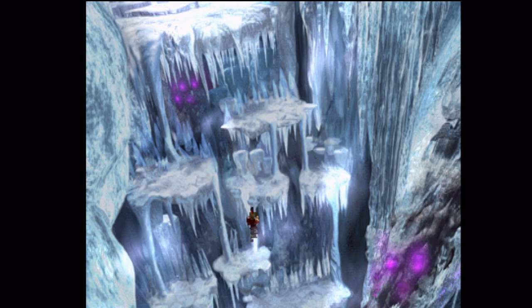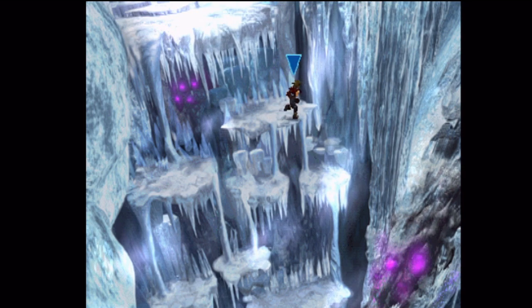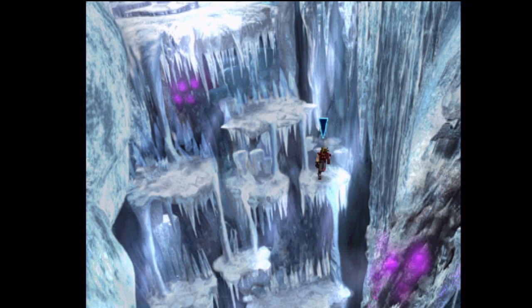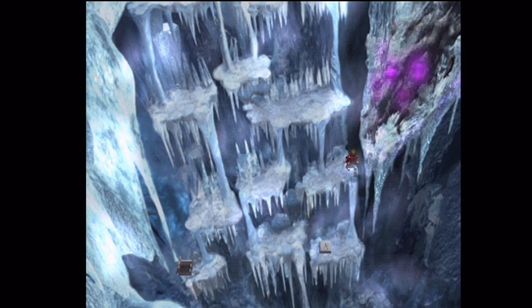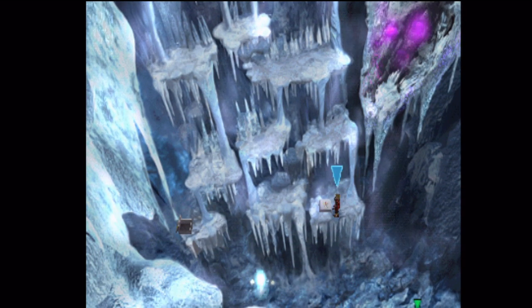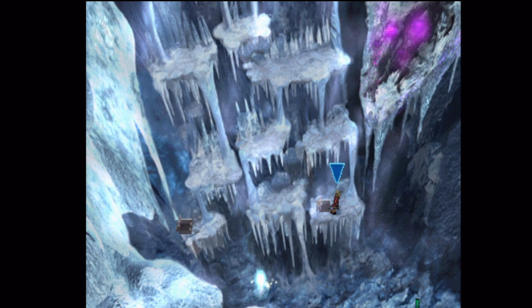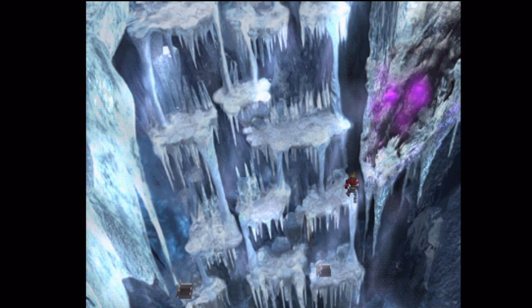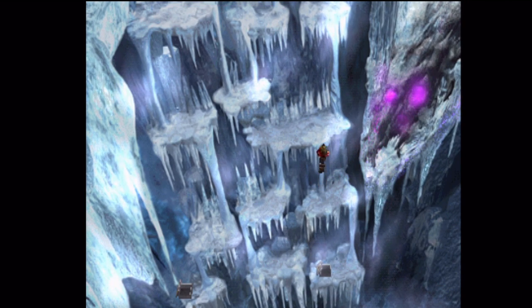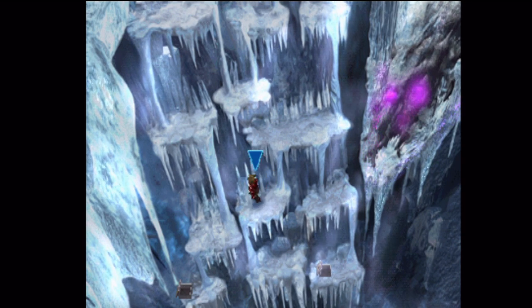You just pretty much go up and down all these things. How you're climbing these icicles, I don't know. Let's go down the right path first. Unfortunately you can't just jump down from one place to the next. Our third phoenix plume — if I had a Magical Hat, that would have been my second one, but I didn't. I needed something to take care of my magic defense.